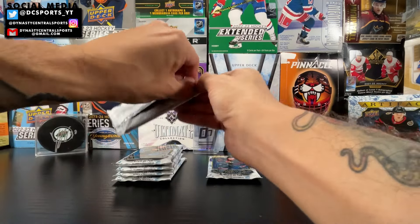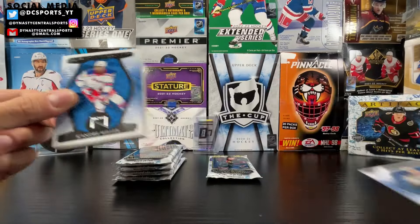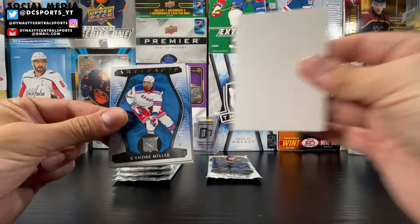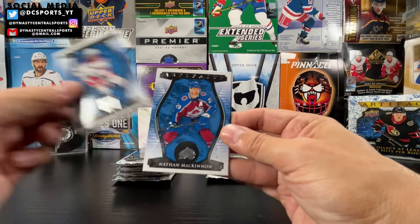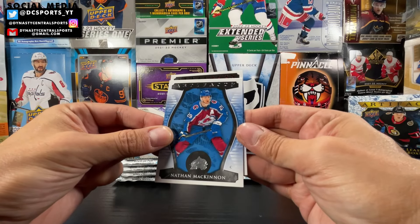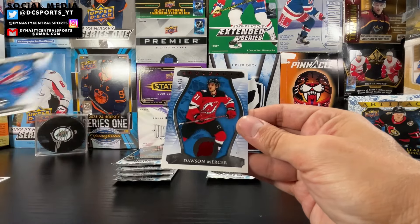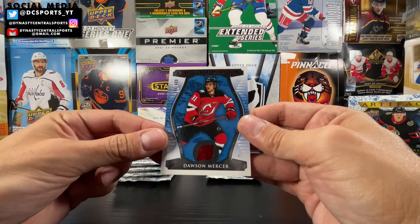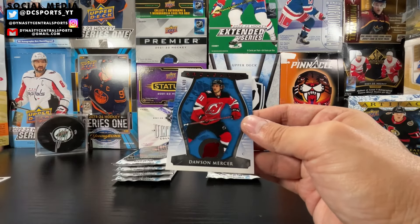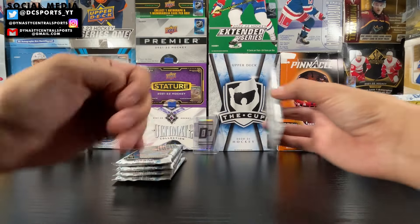We got two packs left in the first half, then we're going to sound the foghorn. We got Key Andre Miller, Brad Marchand, a decoy filler, Natty Mac, and another Ruby — Dawson Mercer Ruby, 166 out of 499. They call it Ruby in Artifacts.